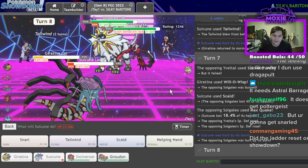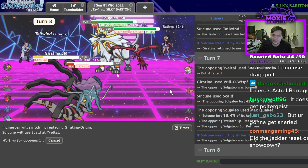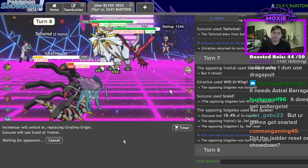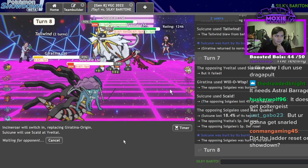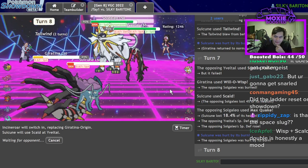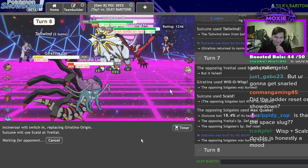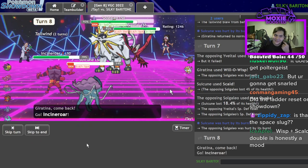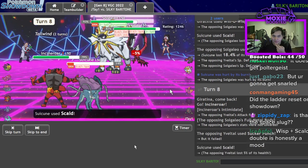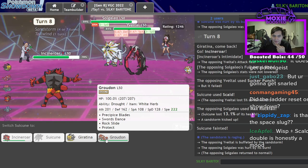I send in Incineroar and Scald for damage — I don't want a Weakness Policy activation. Wisp skull double — honestly a mood. I was so uncertain about that Will-O-Wisp landing. Sucker Punch fails, Scald goes off, a second burn — no. Max Rock Fall on Suicune — wasted opportunity. Behold, Groudon enters the field. I'm so stupid, guys.